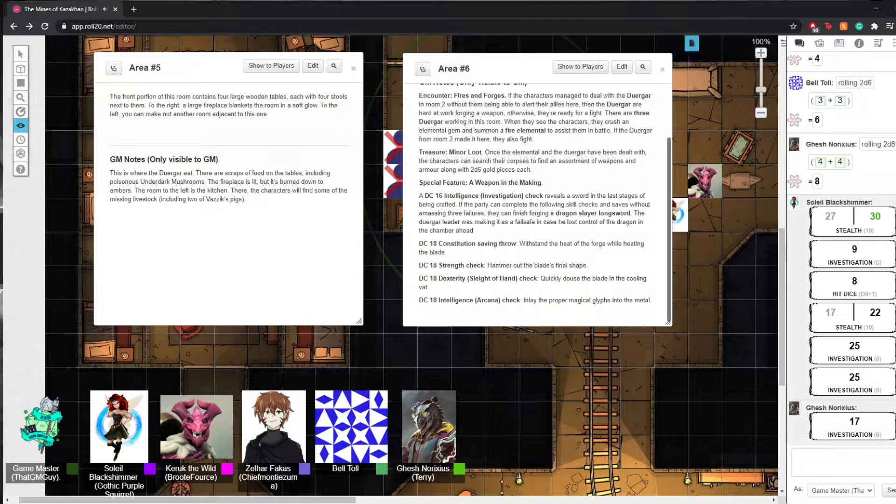Does Mage Hand get disrupted if it takes fire damage? It is just a piece of force but it can be disrupted. You guys are actually pretty sure that you could potentially finish the job. You just have to withstand the heat of the forge while heating the blade back up to optimal temperature.